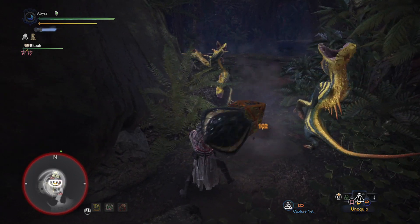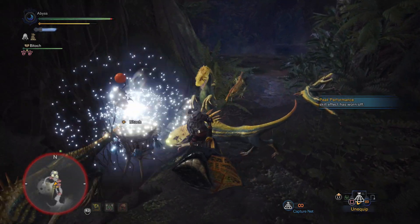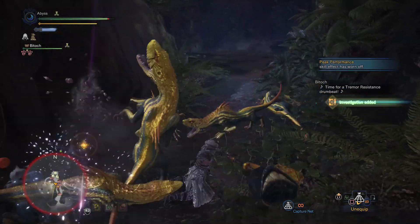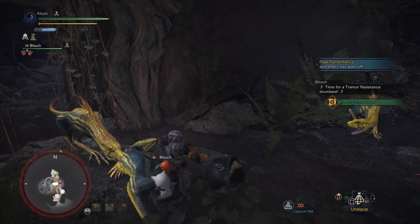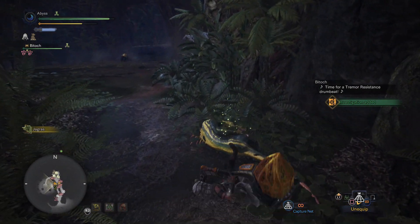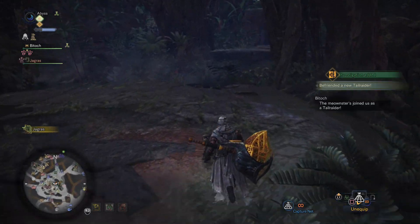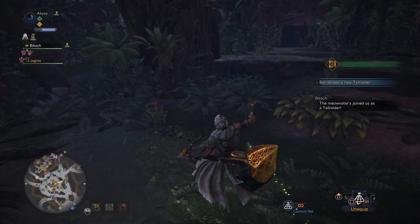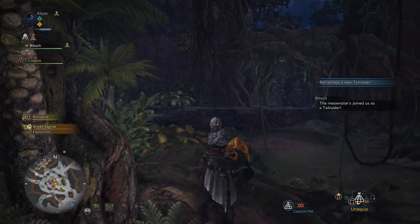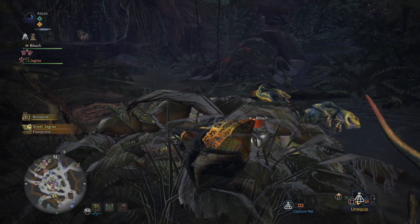Because what's going to happen next is there are two opportunities for this to happen. For me, it happened on the second opportunity. But after we kill these little guys, the Great Jagras is going to come back with some food and basically vomit it up. That is when the Necker is going to come out and grab the food. If these little guys are around, then they will grab the food, so you don't want them around. Get rid of them quickly and wait right here.